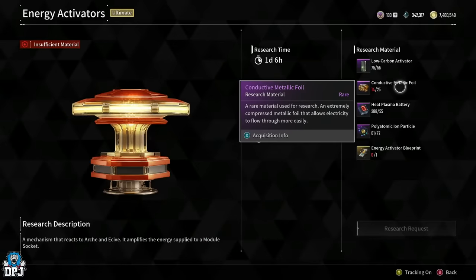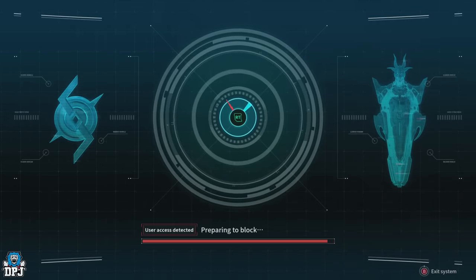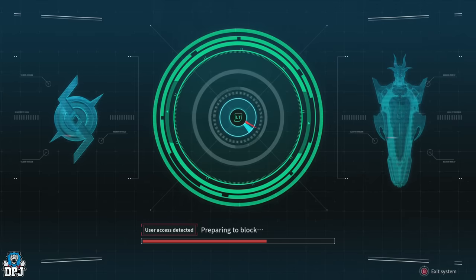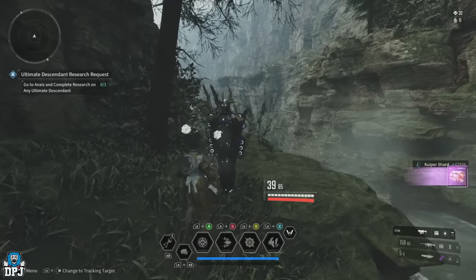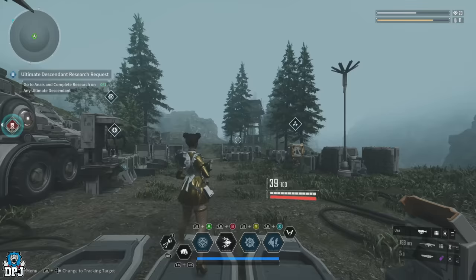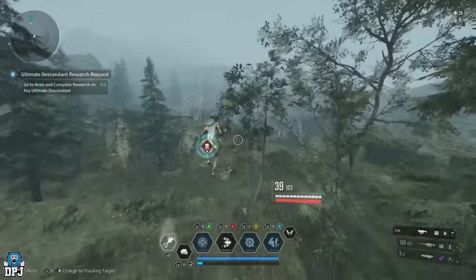Next up, we need 25 of the Conductive Metallic Foil. This item drops from two sources: the first being the encrypted vaults, but these require Cold Analyzers and Breakers which take their own farm. The other way is to farm enemies across the Vesper region. Because people may run out of Cold Analyzers and Breakers, and because the latest patch seems to have improved drops, I looked for an easier option — a mission across Vesper that can drop both Conductive Metallic Foils and Cold Breakers.